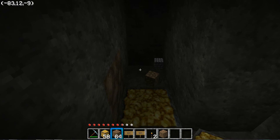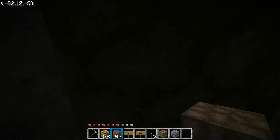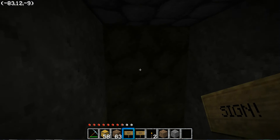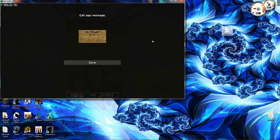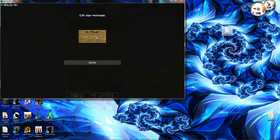Put my two blocks up. Now get your sign, place it. Now go: capital T, P, dot, space, player, enter, exclamation mark, and those are the coordinates. So minus 90, comma, 118, comma, minus 62.